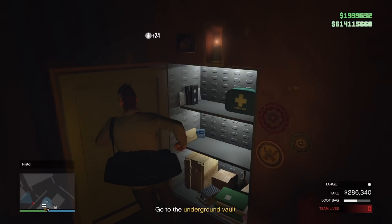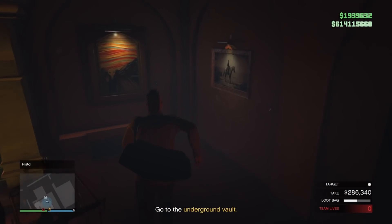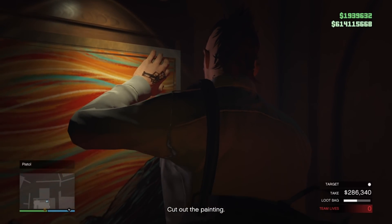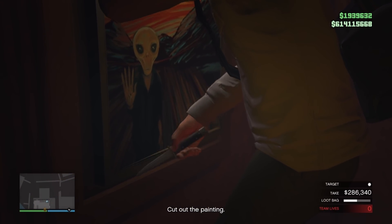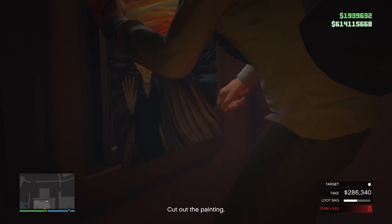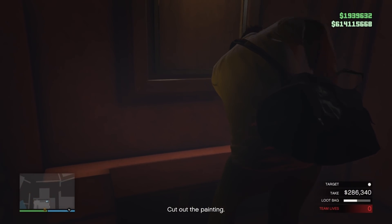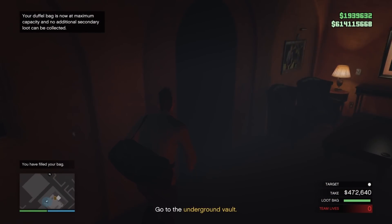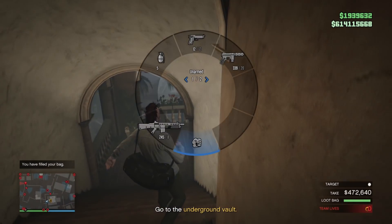Don't forget to get the money out of the safe right there — grab that. That was a good little take. You can get that before you get your painting and it won't mess up how much you can carry in your bag. So you're fine cutting the painting right here — and this now maxes out my bag, so now I'm eligible for the elite challenge. Loot bag is filled up. The white bar turns to a green bar and we're going to go back out the same way we came in.